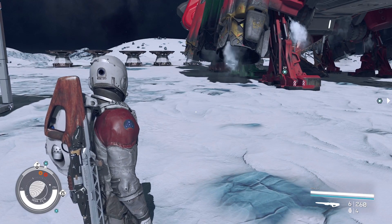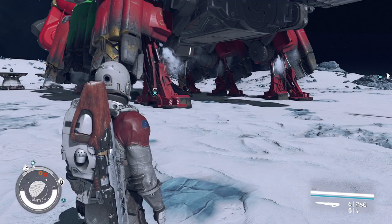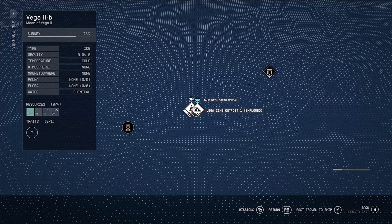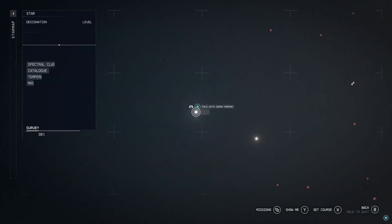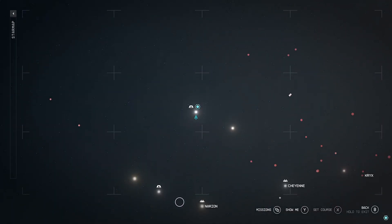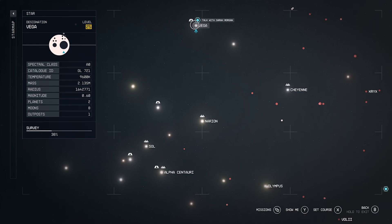You want to head to the Vega system — Vega 2b is where you want to go. Let me just pull up my star map. So it's Vega 2b, and there's Alpha Centauri. It's going to be two jumps to get up here. It's a level 25 area.